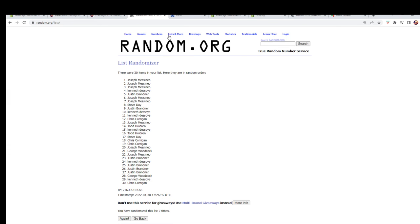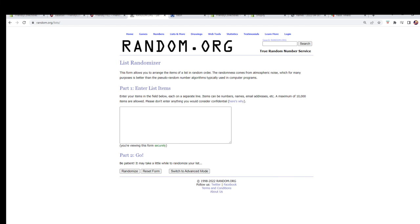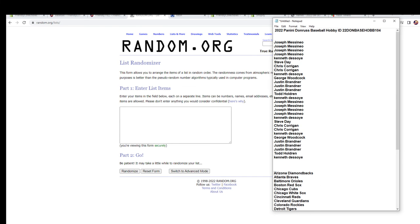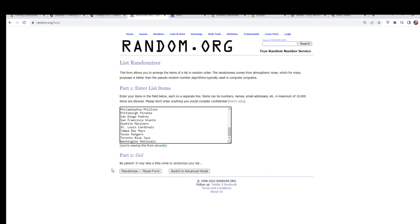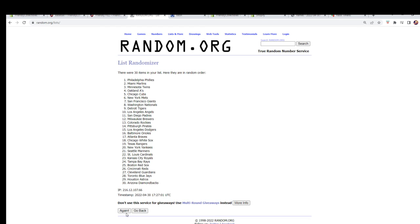All right, let's go get a fresh randomizer and our team names - again seven times: one, two, three, four, five, six, and lucky number seven.